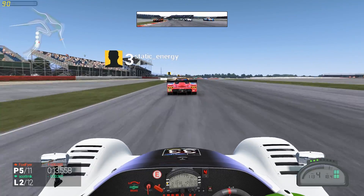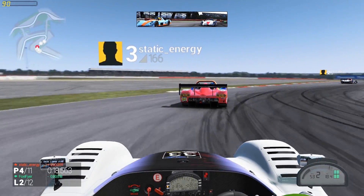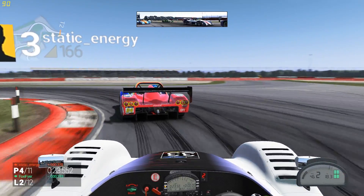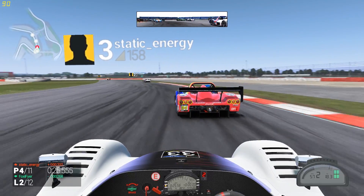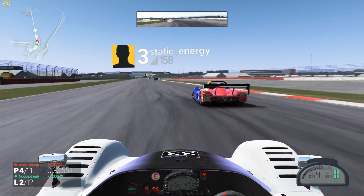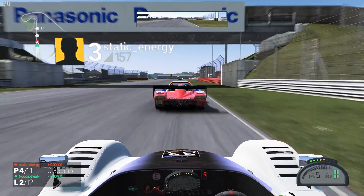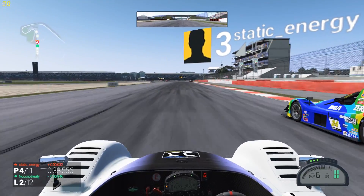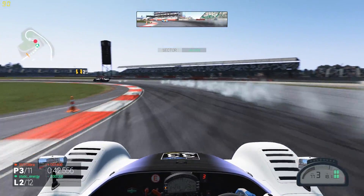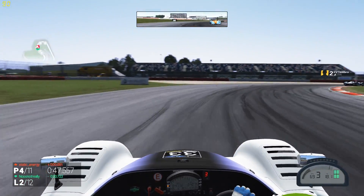We're going up the inside of Foxifier into turn number three or four — I can't remember the numbers at this point. Foxifier is losing the rear end and we manage to nab fourth position as he spins off into the background. We're still on officially lap one of the race.